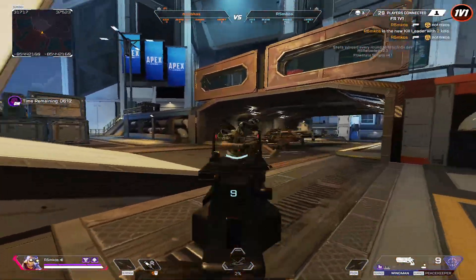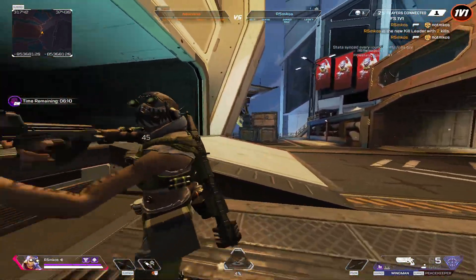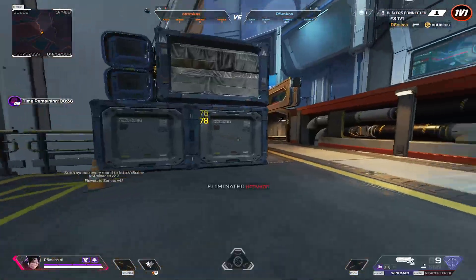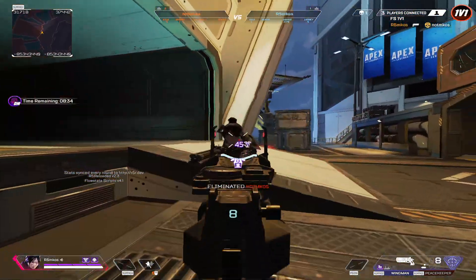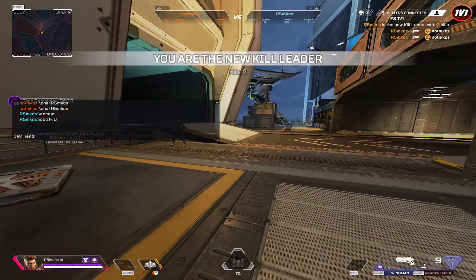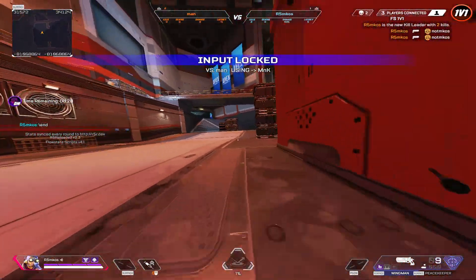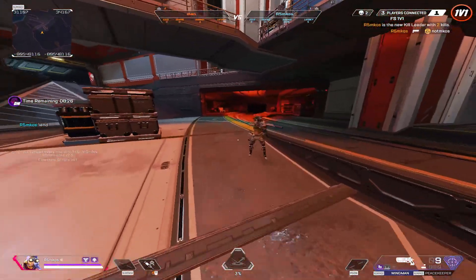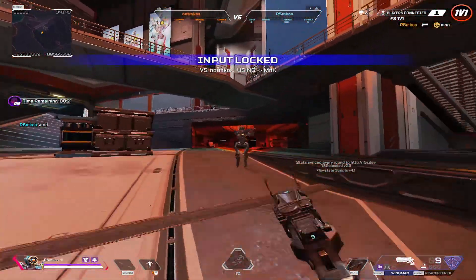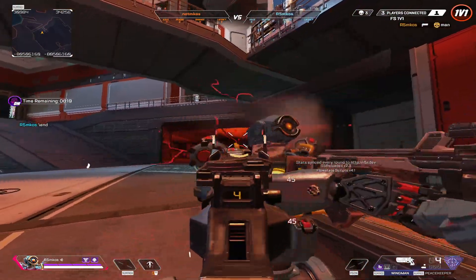We're going to stay in a challenge until he quits or until I quit — until I go to rest or he goes to rest. Or even better, if you don't want to go to rest at all and you're tired of this guy, when you're ready to quit fighting him and want to fight the next guy, you can just type 'end', and that's going to switch you out of the locked 1v1. Now I'm fighting Man.